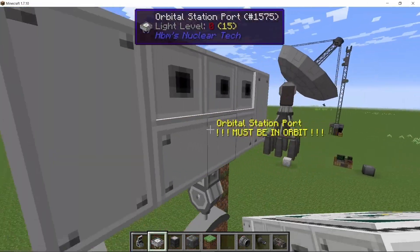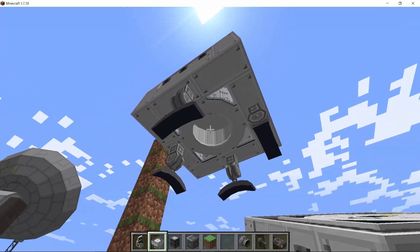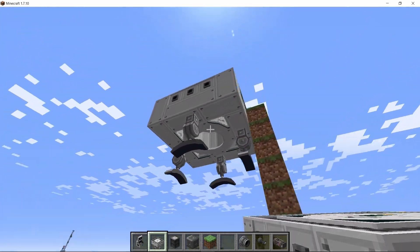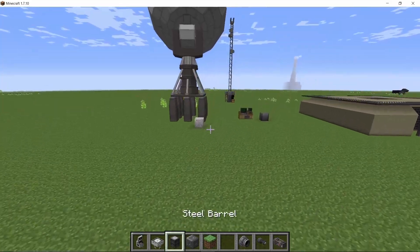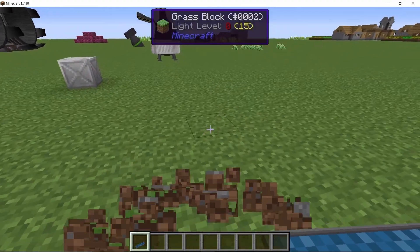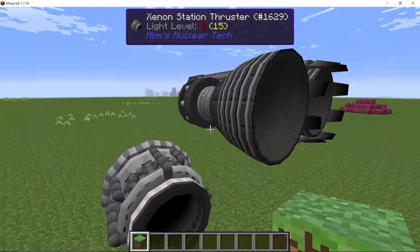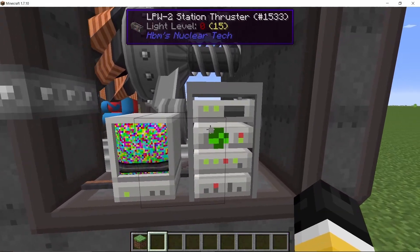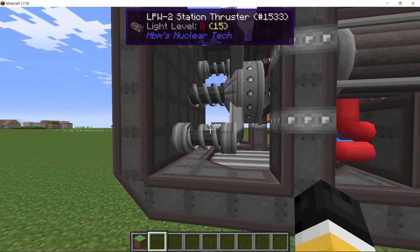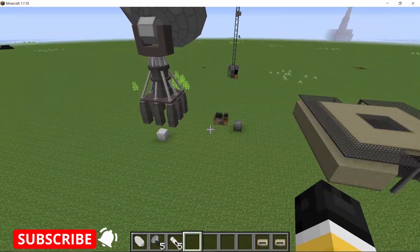Another big addition is the orbital station port. When you build the orbital station it will have a core, and you can add external ports to it. The orbital station computer is needed in order to travel to other planets. We also have solar panels which can help generate power in space — whenever the orbital station is facing the sun we can generate power using them.